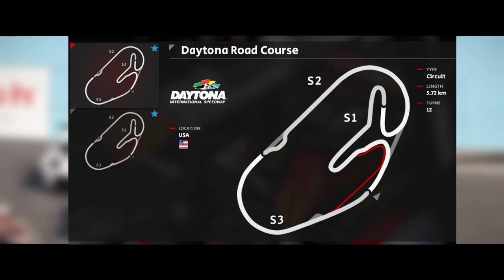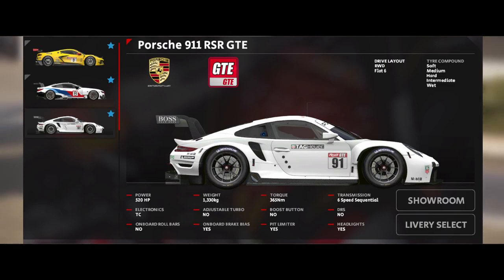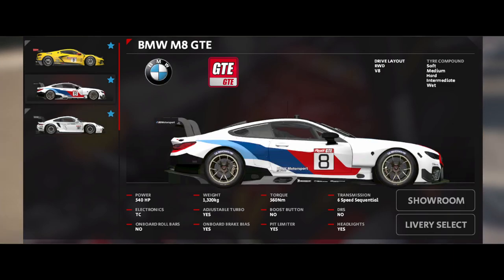The two new car classes are the DPI class and the more well-known GTE class, featuring the Porsche 991 RSR, the BMW M8, and the Corvette C8R.